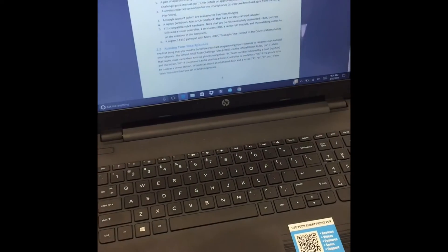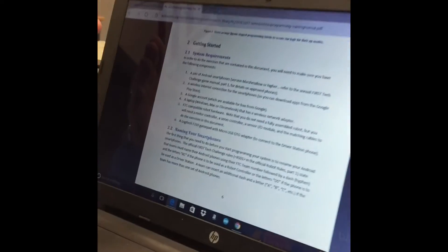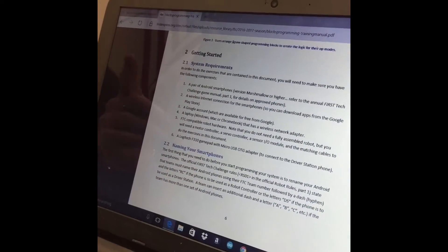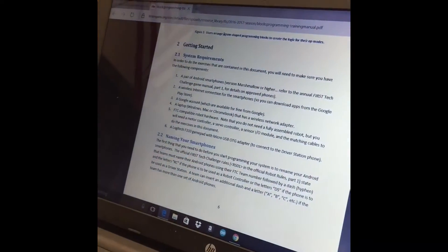For this part you're gonna need two phones and one of our laptop computers. If you have any issues listening to our guide, there's an online manual at the FTC website. Just go to ftcinspires.org and then go to Blocks Program Training Manual.